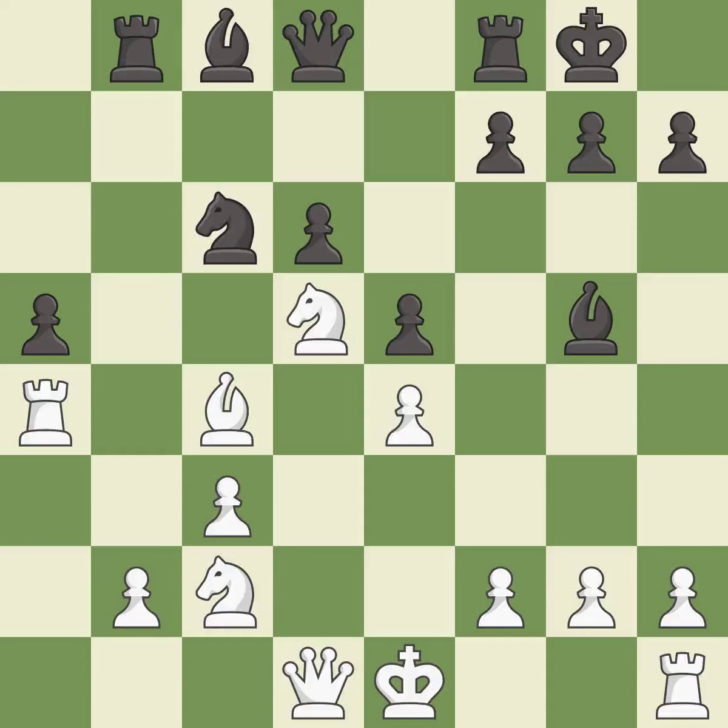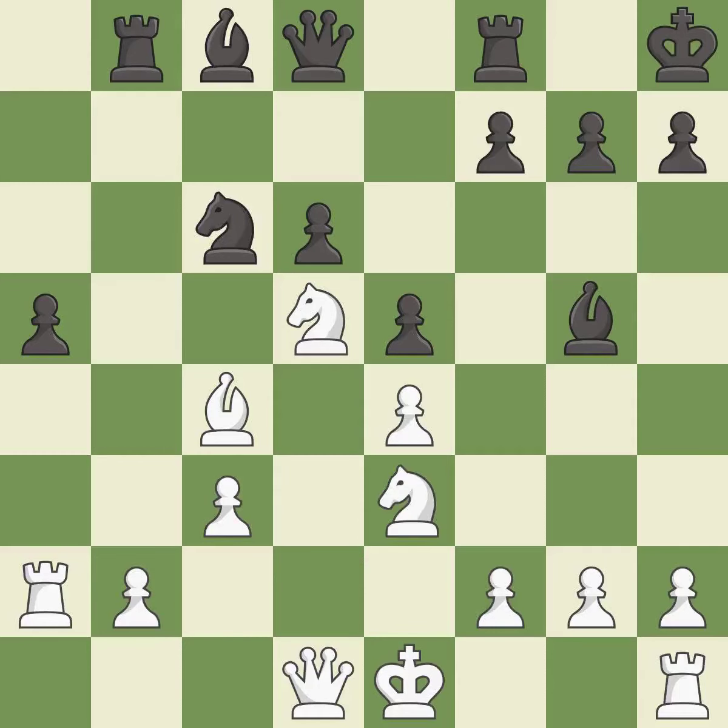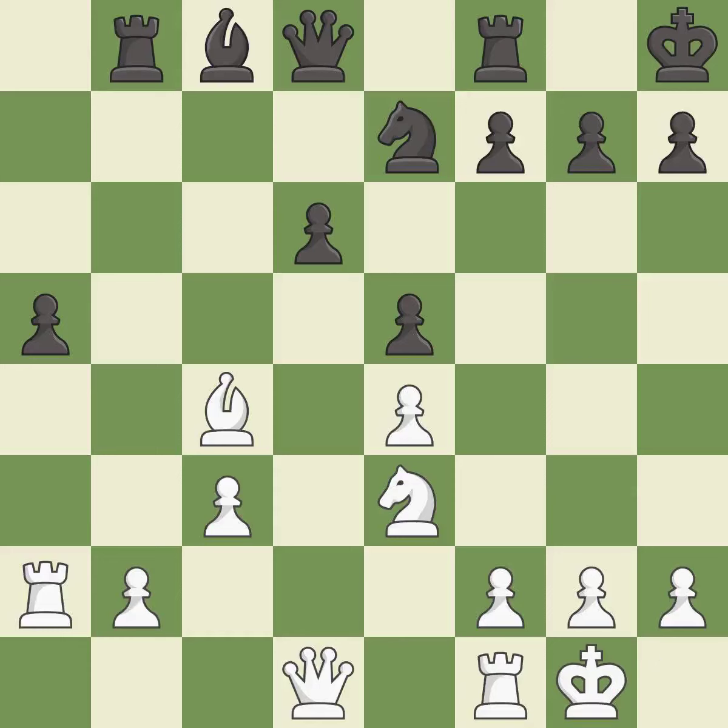This activates a bishop by developing it off its starting square. This develops a rook off its starting square, getting it into the action. This defends a pawn that was under attack and had no defenders. This mobilizes the knight, allowing it to control more of the board. It is the last book move. This is not the right idea — it is an inaccuracy. Castling develops a rook while also moving the king to safety. Castling to the same side as the opponent tends to lead to less sharp positions compared with opposite-side castling.